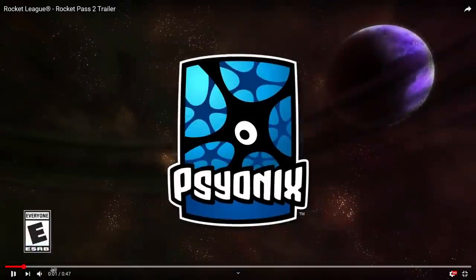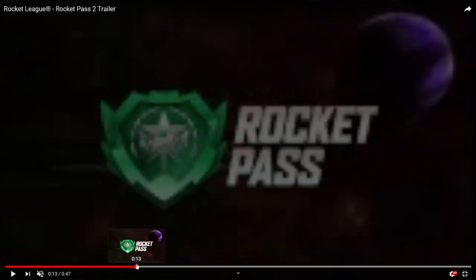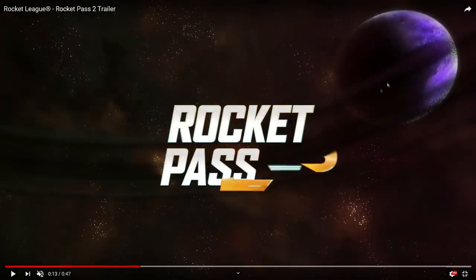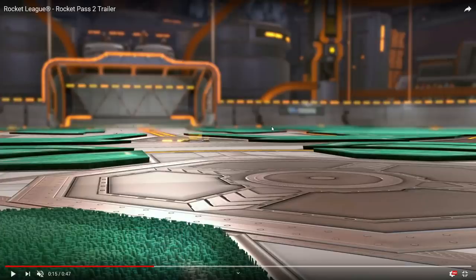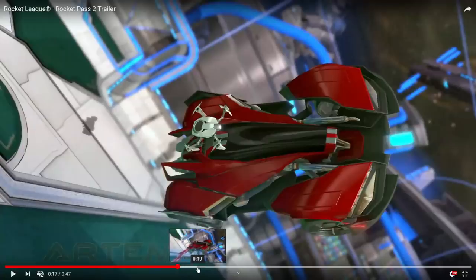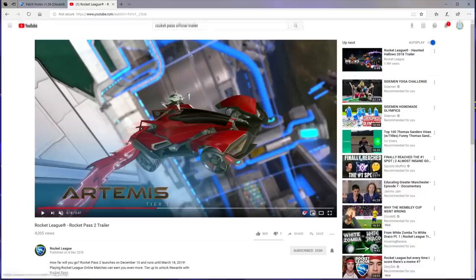There we go guys, we have a trailer. I'm going to just turn this down and scroll through. Here you can see it's the Rocket Pass 2. Instantly you notice it seems like it's going to be space themed, but then you watch the trailer more and you don't think that. First of all, it's set in Starbase Arc on the trailer, so it's definitely something to do with space. If we take a look at this car, the Artemis Tier 1, looks pretty nice.